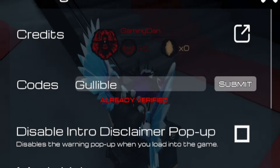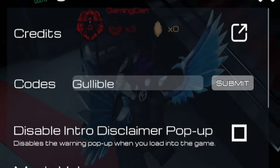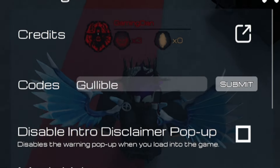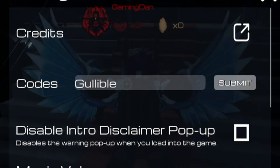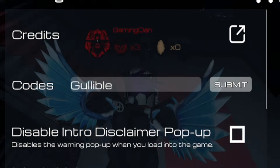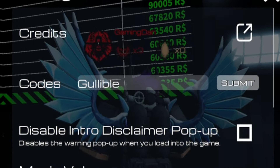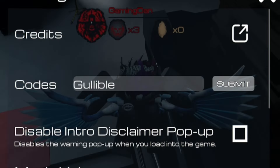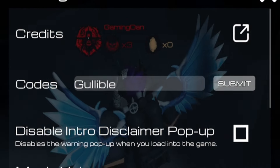Redeem 'gullible' if you want, but only if you're a millionaire in this game with tons of Krona. If you have less than 300 Krona, I'm not even sure if you'd go into negatives or just reset to zero. Imagine being in Krona debt — minus Krona! But yeah, redeem 'gullible' if you want minus 300 Krona.